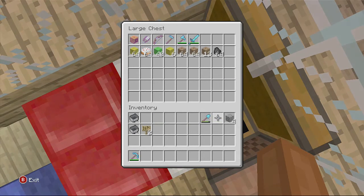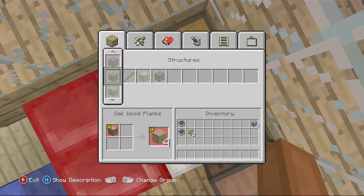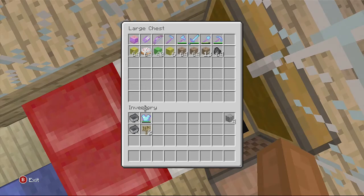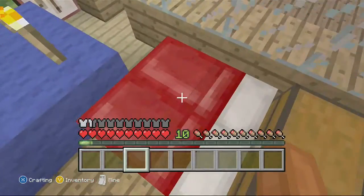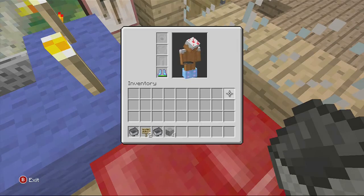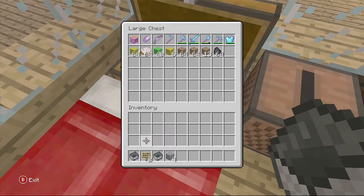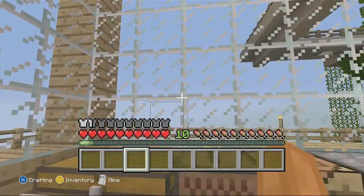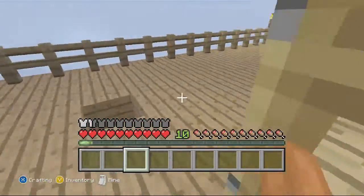I need to put some stuff in this chest. I put that away, I put my chest plate away. What do I do with the other stuff? I guess I'll just put that in there too. But I must never take off my boots because they're special — my boots were one of the first things I got in this world.